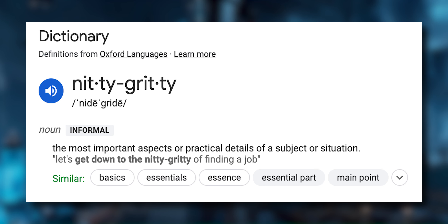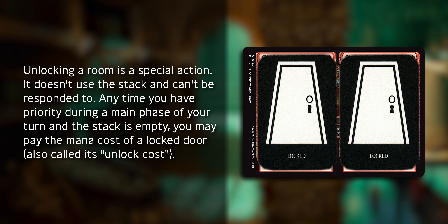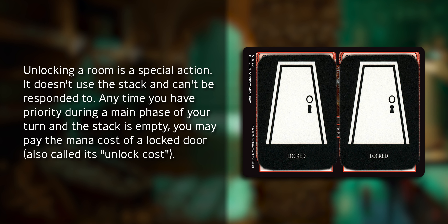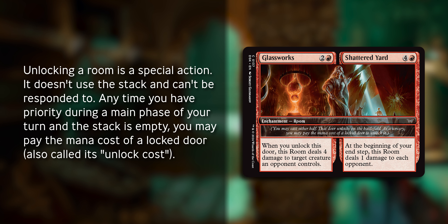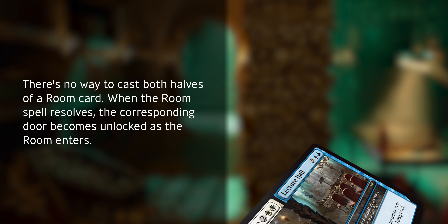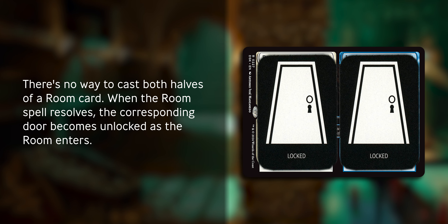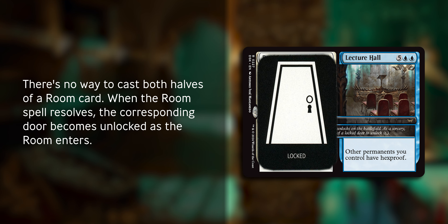Let's get into the nitty-gritty of rooms. Unlocking a room is a special action — it does not use a stack and cannot be responded to. Anytime you have priority during a main phase of your turn and the stack is empty, you may pay the mana cost of a locked door, also called its unlock cost. There's no way to cast both halves of a room card. When the room spell resolves, the corresponding door becomes unlocked as the room enters.